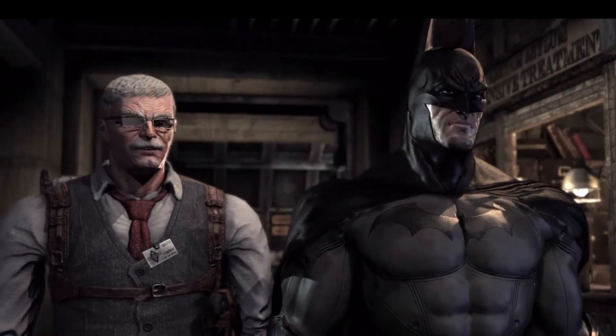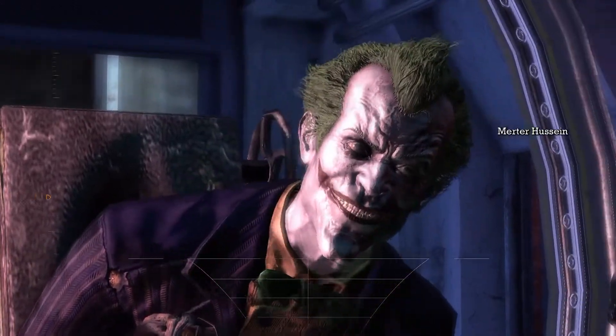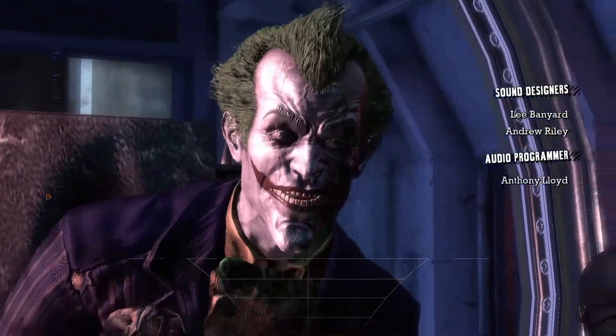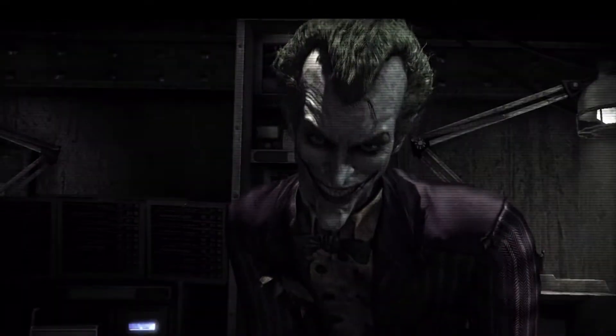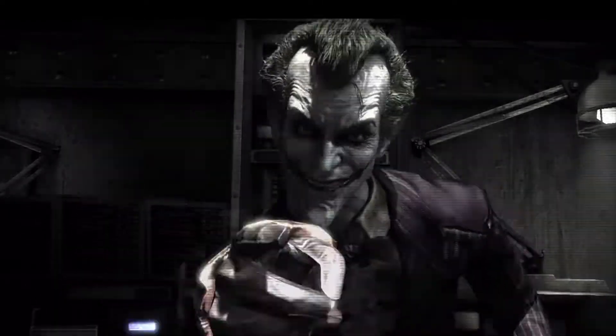The graphics in Batman Arkham Asylum really speak for themselves — they're great, and there's an extreme amount of detail to appreciate. The design of all the villains is really awesome. It's one of the coolest Jokers we've ever seen; it kind of looks like they took inspiration from the Killing Joke Joker. Either way, he has never looked better. The cutscenes are pleasing without being prolonged and boring. Since we're talking about graphics, we have to talk about Batman's cape.